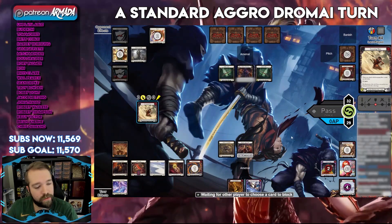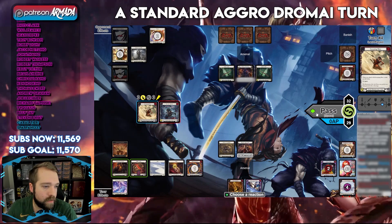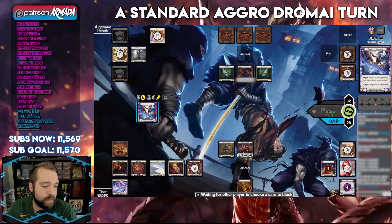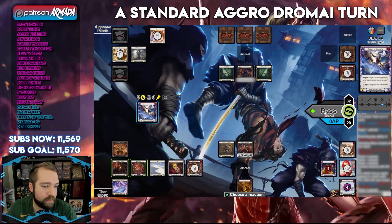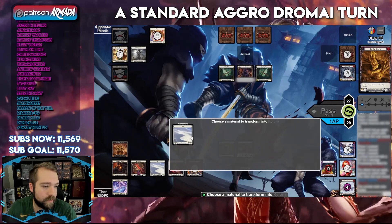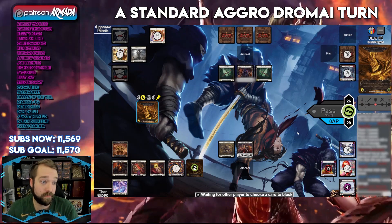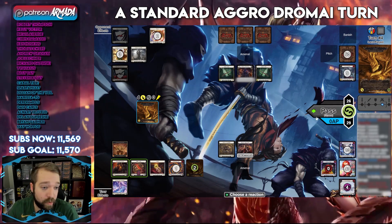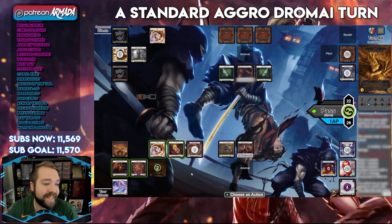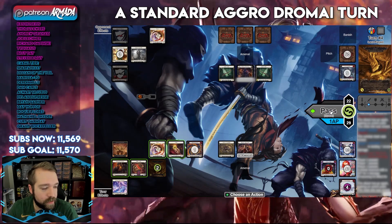I recorded a couple of gameplay examples. The first is a longer Arachne game, which is a really good matchup. We make an ash token - we'll have more sixes which makes this play interesting. If they pop here we're content. They don't pop - they never pop. One arcane if they pop here, they don't pop. We draw the card and take a silver, which might actually be better.